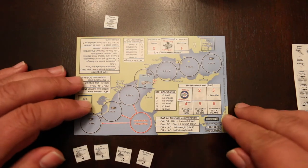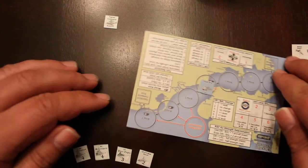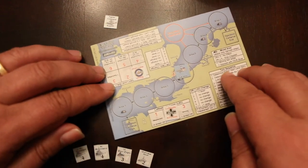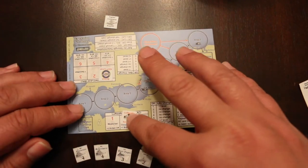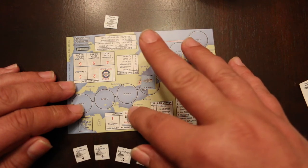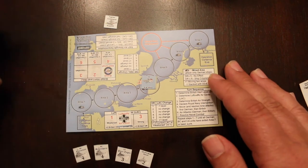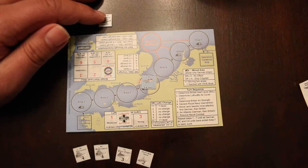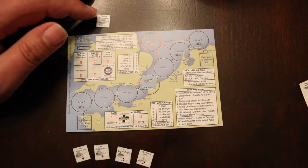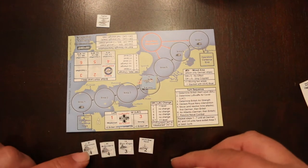Setup's real easy. You place the British alert marker on one, and this is actually a two-player game, but for the purposes of this playthrough I'm just doing it with one player. And you put the Luftwaffe air cover on two, which is effective.